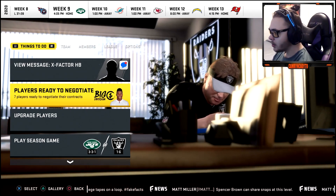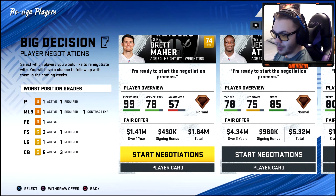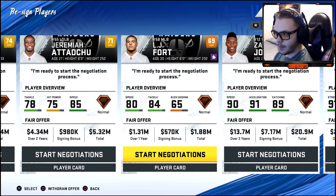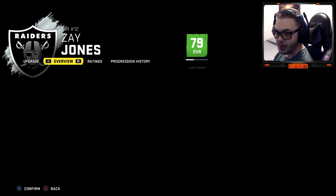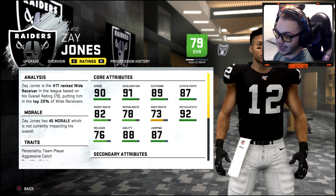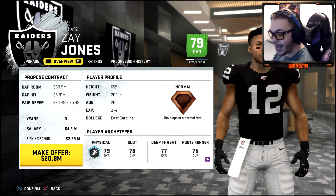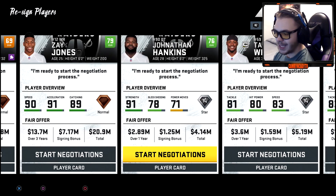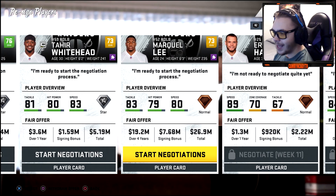At midseason we're sitting at one and six. We did lose to the Titans in a close game. Checking players to re-sign: Zay Jones wants a pretty decent contract — he only put up one touchdown last year though so we might look elsewhere. Jonathan Hankins can go. Whitehead — no thanks. If Zay breaks out this year, we'll re-sign him.